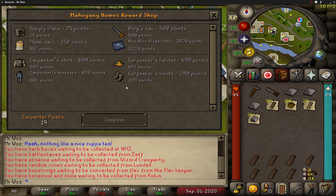The next two items are essential when training construction, not just through contracts but in general. You can get Amy's saw, which is a wieldable saw that costs 500 points. It doesn't provide the crystal saw boost, but it gives you one free inventory slot. Next, we have the plank sack, which costs 350 points and can hold an extra 28 planks — just like the coal bag or looting bag. This is such an OP reward as it increases your XP rates by an extra 20k per hour. I would advise getting the plank sack and the saw first.